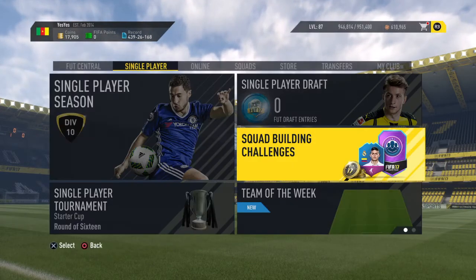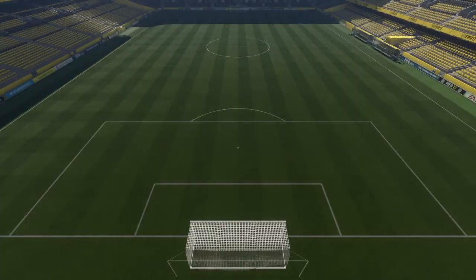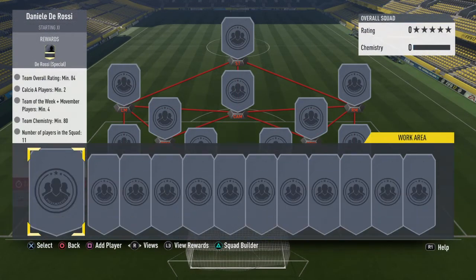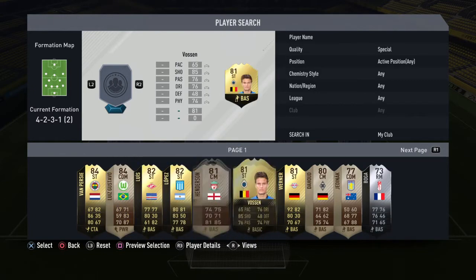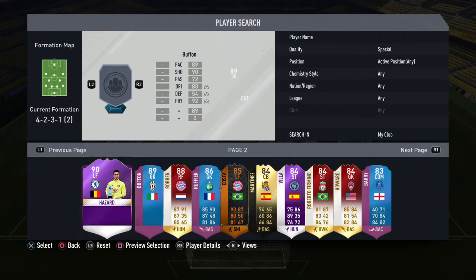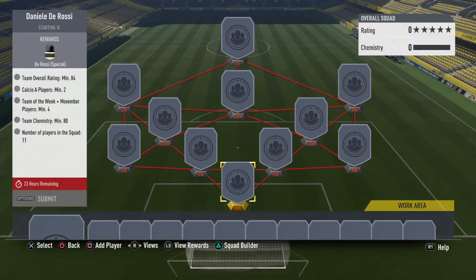I'm going to check — I do have a lot of Movember items in my club, because as you can see, the De Rossi does need Movember items. He needs four, and I got one, two, three — I've got four. I've got four, which is perfect, but I haven't decided if I want to offload them yet.